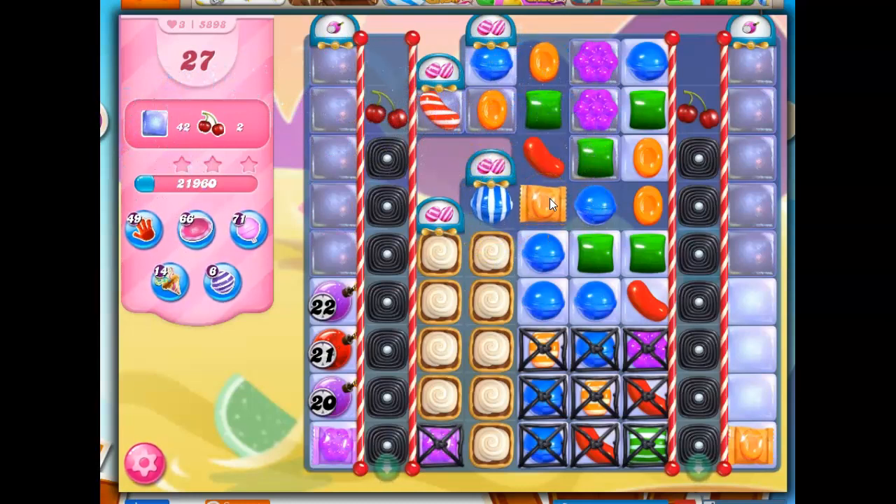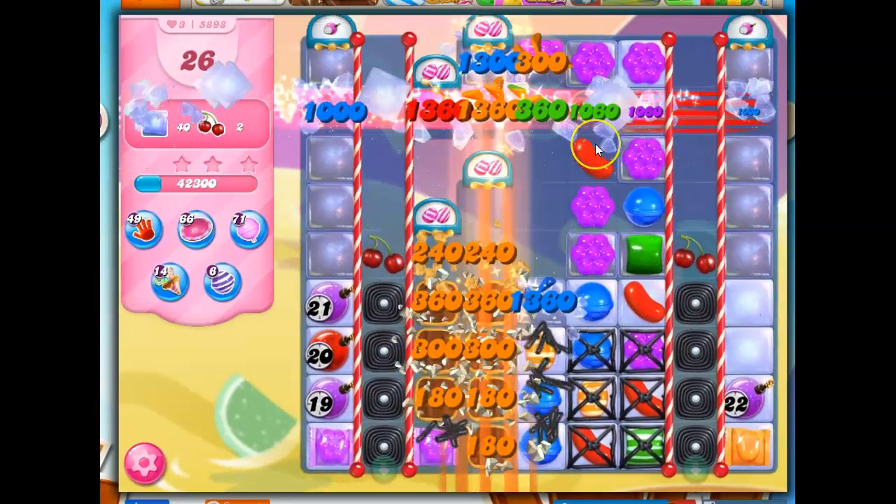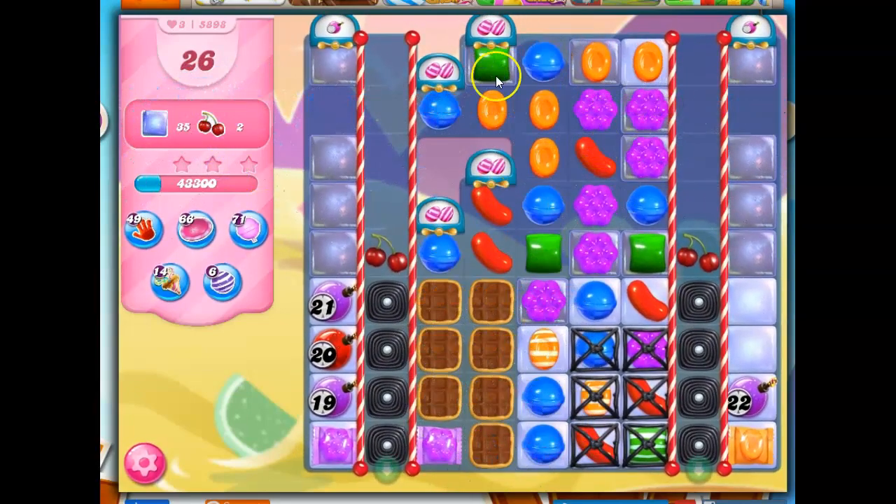And this is a great way to do this. Look at this — we get a striped wrapped combo. It's going to take out three licorice here and three licorice here. It's also going to hit this, which will take out this jelly. It's high up and difficult to reach, so we're going to have to try to find some way to get rid of that as well.